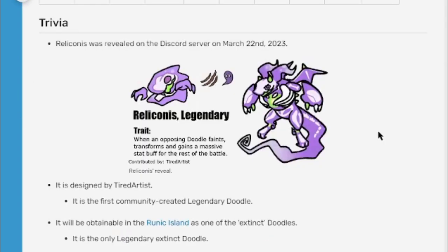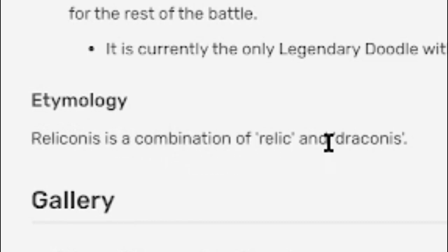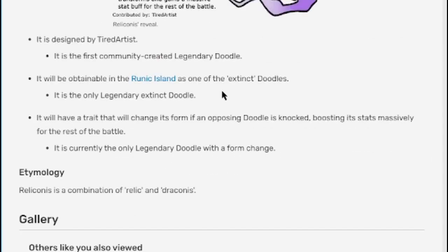Some trivia: Rally was revealed on the Discord server on March 22nd, 2023. It was designed by Tired Artists and is the first community-created legendary doodle. It will be attainable in Runic Island as one of the extinct doodles and is the only legendary extinct doodle at this time. It is currently the only legendary doodle with a form change, and the name Reliconus is a combination of 'relic' and 'Draconus.'